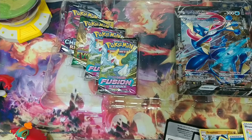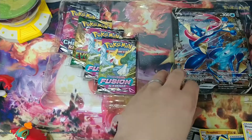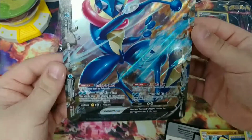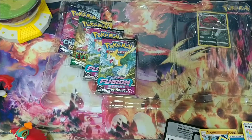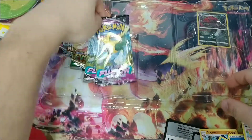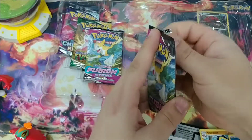And Professor Burnett in this one as well. We can take a closer look at that giant card — pretty sweet. Again, probably going to Jaden, as long as he wants it. If he doesn't want it, I guess he doesn't have to have it. Going to start off with Fusion Strike again.